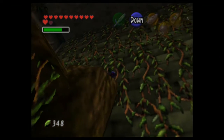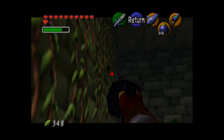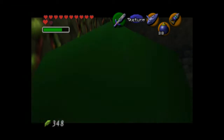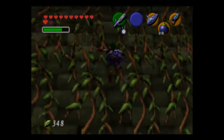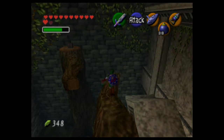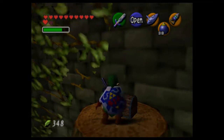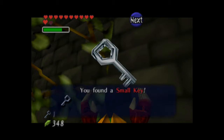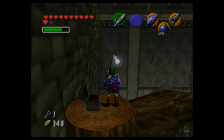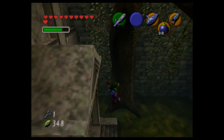There's a skulltula here too. I think I just summoned a bunch of wolfos — I hear them howling. I was being careful because you can actually hookshot onto these vines and I didn't want to accidentally fall off. I'll hookshot onto the chest instead — safer bet. We got a small key! Our first small key of the dungeon ever, actually. So yeah, this is going to be a gimmick of all the adult dungeons — you're gonna have to find small keys to open locked doors.